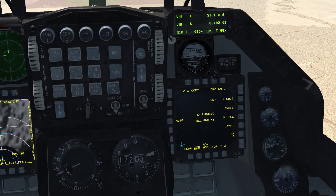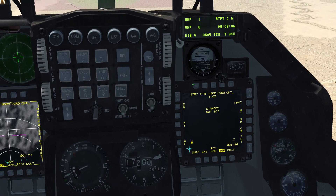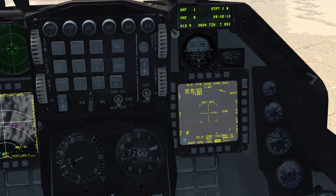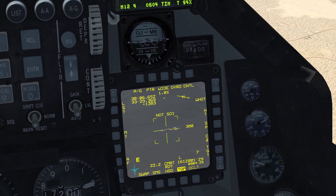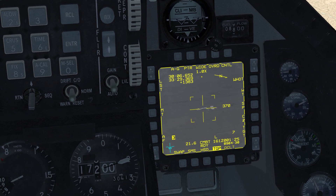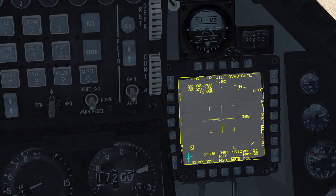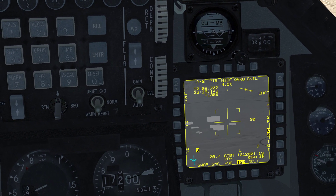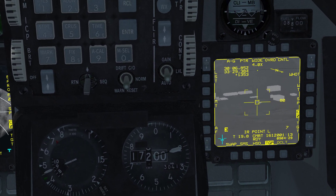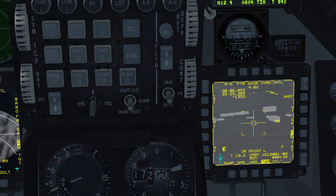Next we'll come over to the TGP page. We're going to hit standby, go to A-G for air-to-ground, and find our target by making the TGP SOI with DMS down. Then we can slew it around, zoom in, and find a target. In this case we're going to choose this helipad right here, and hit TMS up to lock it.